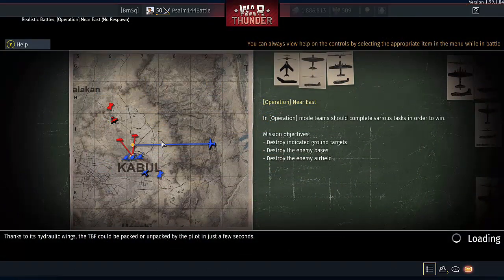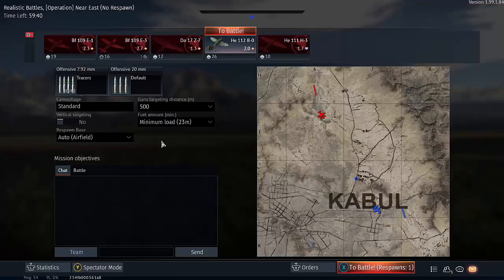When you're fighting at battle rating 2.0, you get small maps so you don't spend your first several minutes of the match climbing. Not to mention that most players won't climb to 4,000 or 5,000 meters. So there's really no need to get too high, which means you get to engage faster and get into the action quicker.